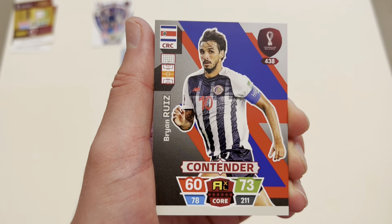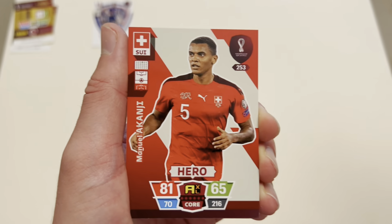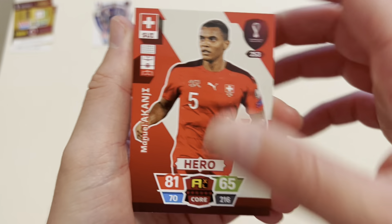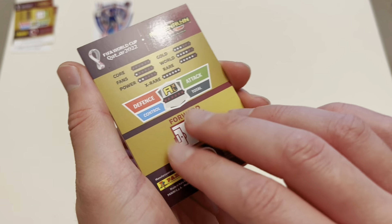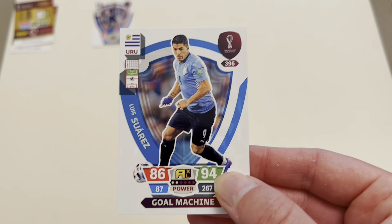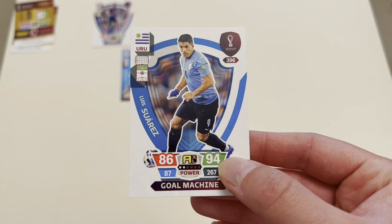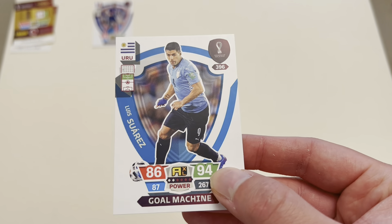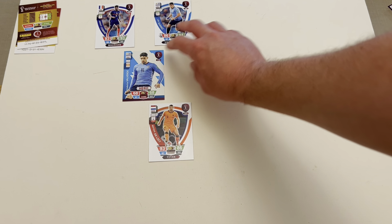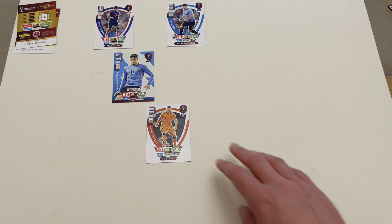We've got Estrada of Ecuador — definitely passing. Brian Ruiz from Fulham — passing. Silamana — passing. Akanji — he's good for Borussia Dortmund. I'm going to hold out for a better hero. Next card — it's a holo. Luis Suarez! Now this is putting us in a position. Ronaldo's still there, Messi's still there, Neymar is out there, Lewandowski's out there. There's still a lot of big names we could pull. I feel like I'm going to have to go with Luis Suarez because if I don't, I could be in a position where I don't have a striker. So Luis Suarez — going for it. Suarez is heading up our attack today. Hopefully we can get Ronaldo, Messi, or Neymar on the other wing.